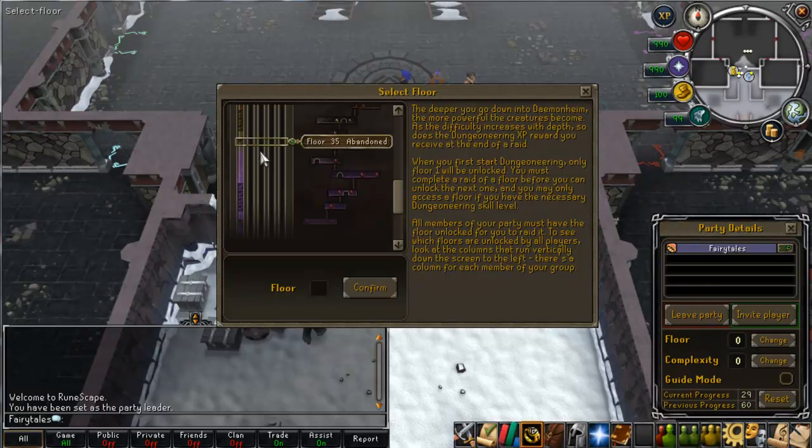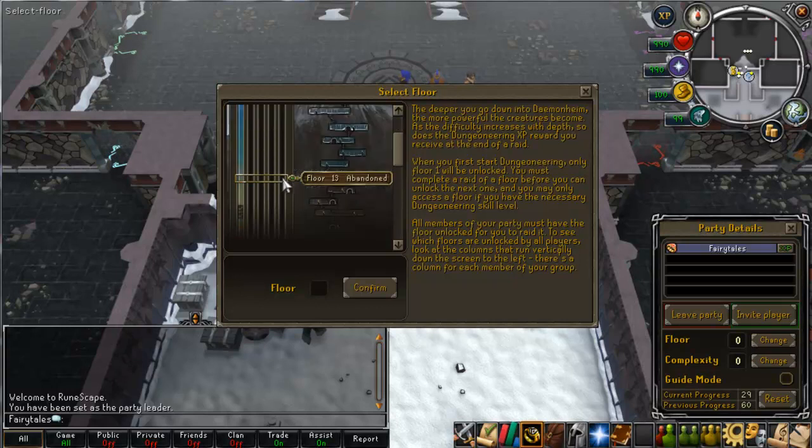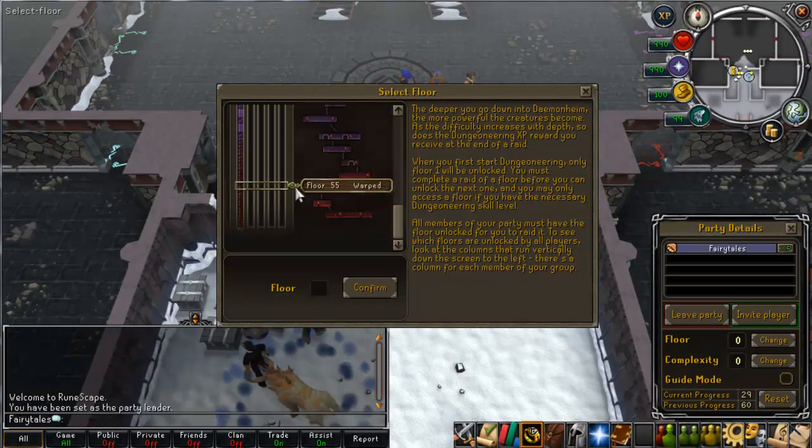It varies what floor you do your C2 rushes for. If you're 80+, you want to rush to about floor 29, then from 30 onwards do larges. However it really depends on your level. Up till 80 you want to do as many larges as you can, but I'd recommend only doing floor 12 onwards. Never do a frozen large unless you're a really low level and you've got friends doing it with you. Generally up until about level 12, just do it with friends or solo - you can still get decent XP and it gives you a chance to figure out Dungeoneering for yourself.